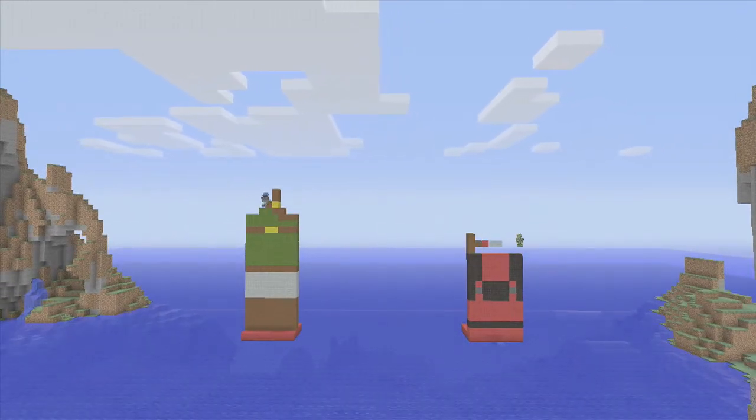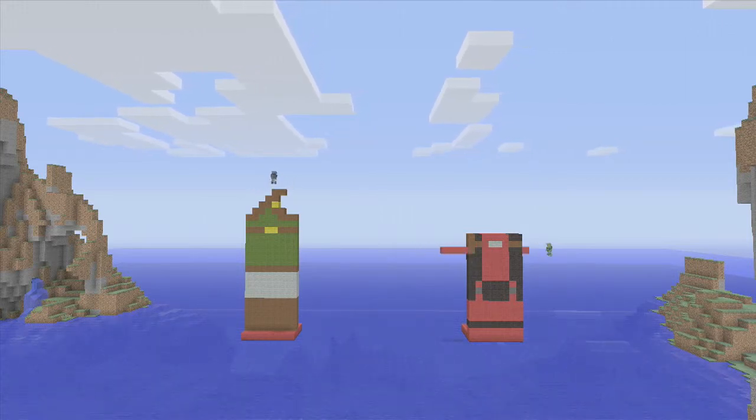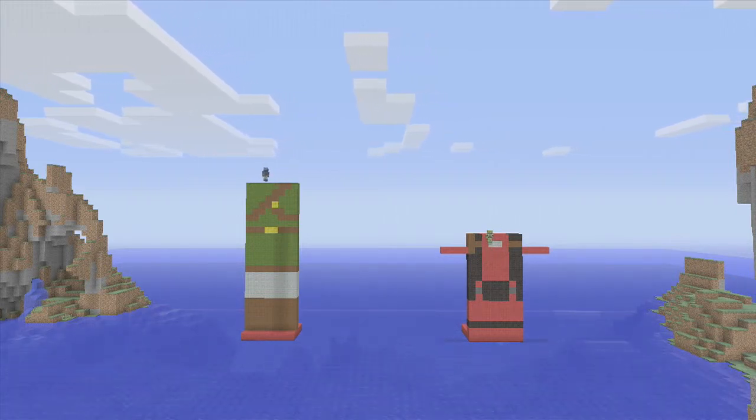Basically what we do is we find a video game character, a comic character, a real person, a film hero or villain — anyone, it could be literally anyone — and we make them into a Tiny Titan on Minecraft.